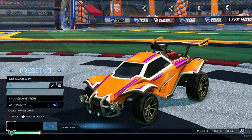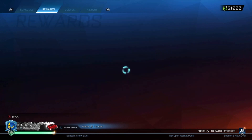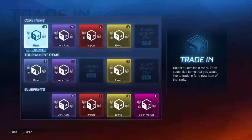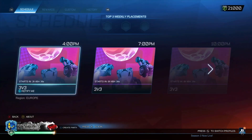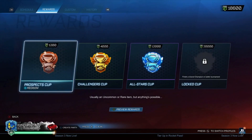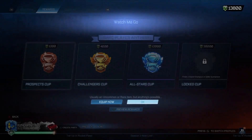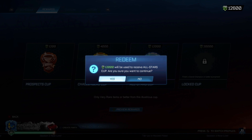Hopefully we can get a bit better on the main account. Okay, so we're on the main account now - we have 20,000 credits. It's not a great amount but it's still better than nothing. Let me make a new preset just in case we do get something good. We might be able to get a Black Market if we can get some decent imports or an Exotic, because then I'll be able to do trade-ups. First one - pink Dominus decal, probably getting traded up. Octane decal. You know what, I might go for an All-Stars Cup. The prospects have been awful today - let's just go for it. Hopefully we can get an Exotic or import, or even a Black Market.